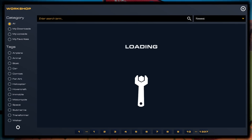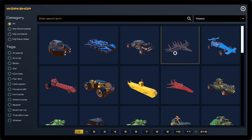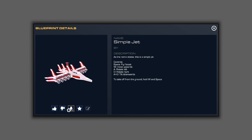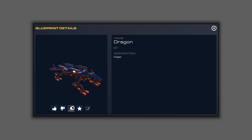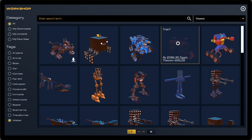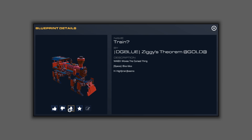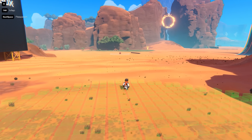We can take a look at what people have built on the workshop. Now we've got some exciting builds. Here is a proper plane — a plane done right. Download that. There's a robot dog — Brutus Deluxe Walker slash hover dog. Yes, we're trying that. Holy smokes — dragon! Someone's tried a Pikachu train — let's try that. The world is our oyster, so let's spawn something in.